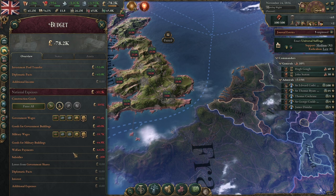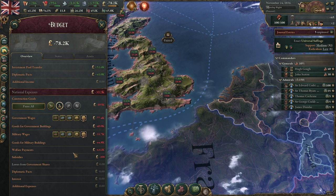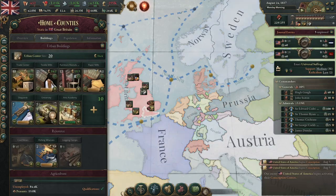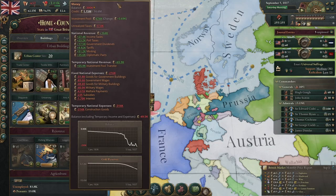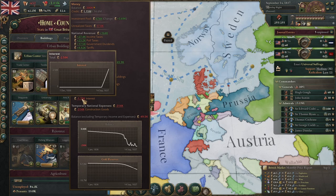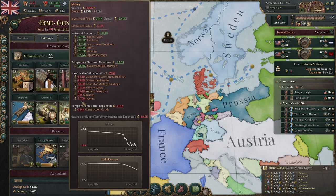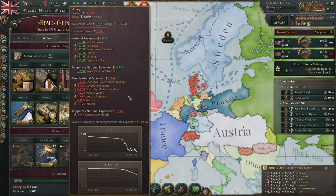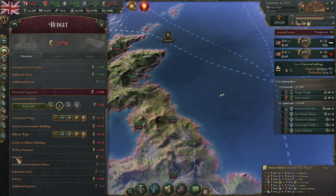Interest only applies when you're in debt — it's the interest rate you pay to the people loaning you money in your country. The more debt you have, the more you pay in interest. To demonstrate: I'm accumulating an enormous amount of debt. With 1 million in credit, I'm now spending 1.7k in interest. Interest is paid to the wealthy people in your country who are lending you money, and you'll pay it until that debt is cleared. The more debt, the more you pay.